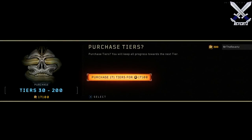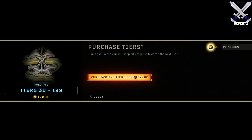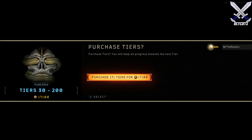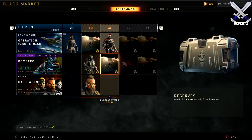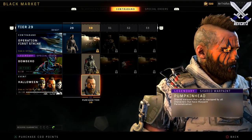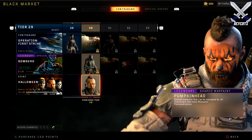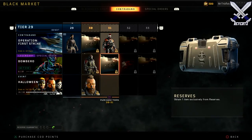You cannot skip to a specific tier and buy that item directly — there was a lot of confusion about that. So say if I wanted to buy the Hudson skin for Blackout or a signature weapon, I cannot unless I level up my tiers to that level. I cannot buy that item directly, which is very unfortunate. A lot of people wanted that, I wanted that as well, but no — we do have to level up each tier individually. That's how COD points are going to work for Call of Duty Black Ops 4.